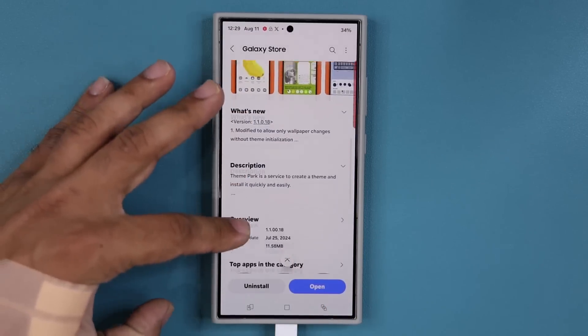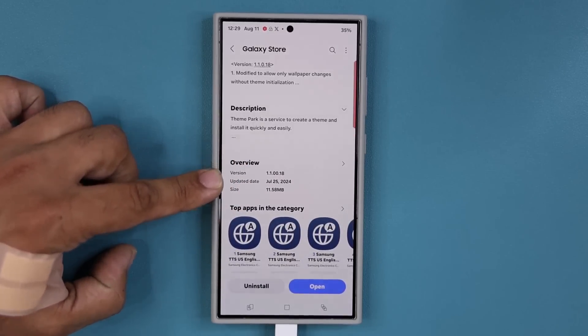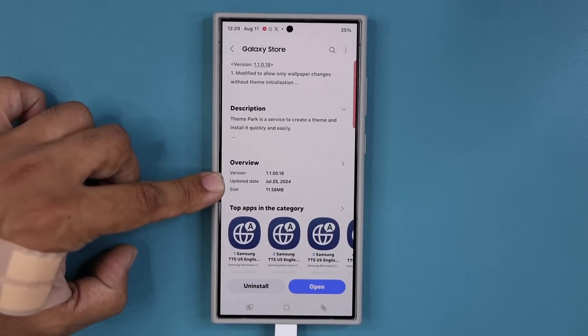If you scroll down, you can see the update number is going to be ending in 1-8, and it is an 11 megabyte update. And even though it says the update date was July the 25th, I actually got this just yesterday, so you might see the update as well.